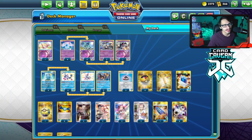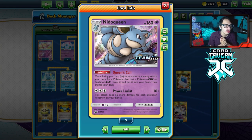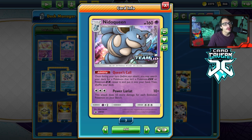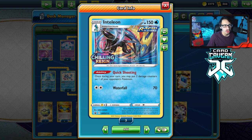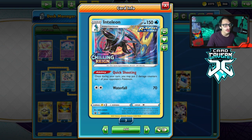Welcome back to a PCO chilling rain video. Today we're taking a look at a Nidoqueen deck one last time before it rotates. Nidoqueen is one of the coolest Stage 2 Pokémon in standard right now. We're going to be playing Nidoqueen with Inteleon, which I think is actually a really cool new partner for the deck - probably Nidoqueen's new best friend because Inteleon's Quick Shooting is a great ability to complement Nidoqueen.